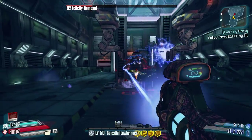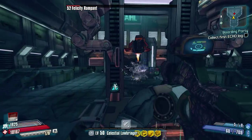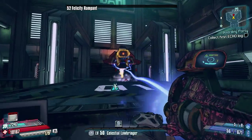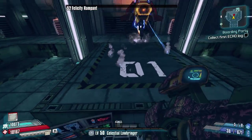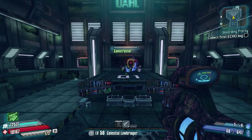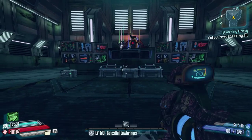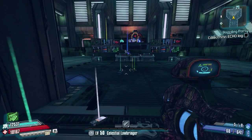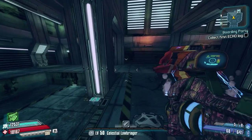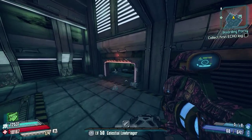Hopefully she'll drop the Quasar — she doesn't on this run for me, and I haven't farmed her enough yet to get it, but it's definitely there. You take her out until she's at very minimum health; she'll sit over on the stand and spit out all her loot. Here it is now — plenty of moonstones and blues and greens, but no orange this time.